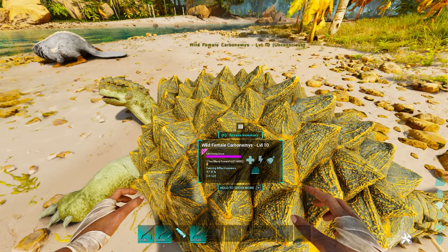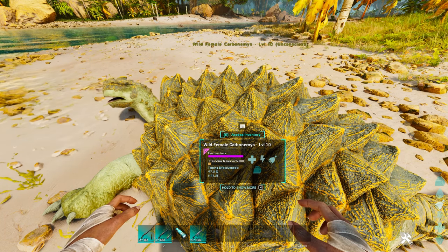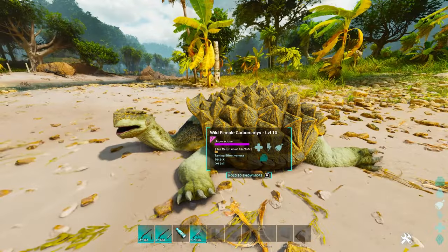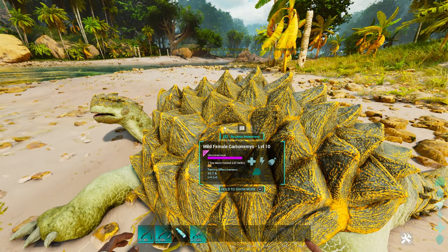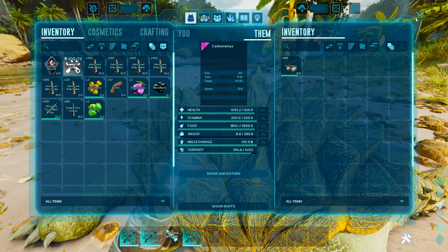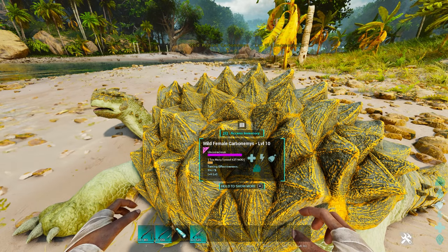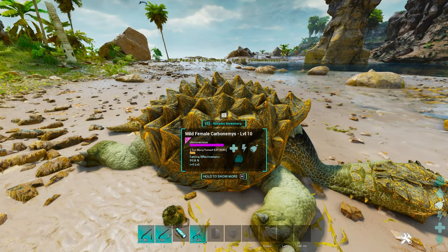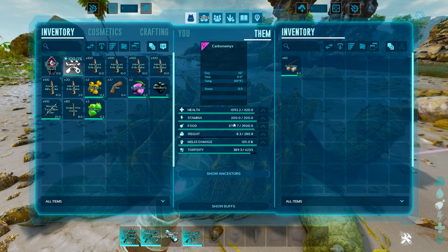However, the taming percent goes up — you can see it right now. This creature is actually increasing its taming percent with the simple trade of taming effectiveness. So in early game when you just need a couple of basic tames, this is one of the most useful tricks in the entire game. Per Stimberry, it gets about a percent of its overall taming bar. Yes, it does cost you taming effectiveness, but it will literally double the speed at which you tame something.